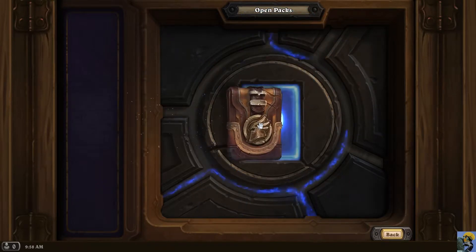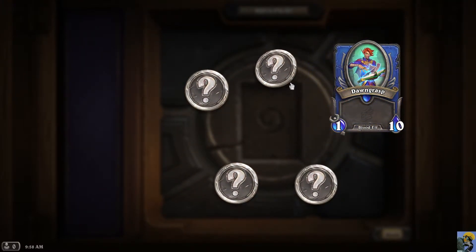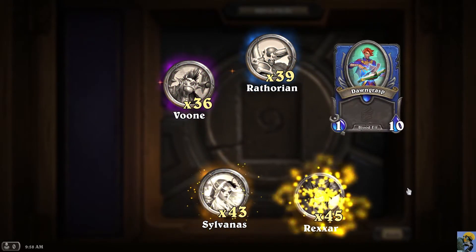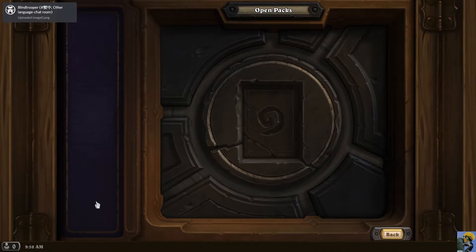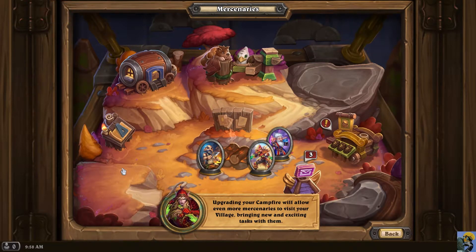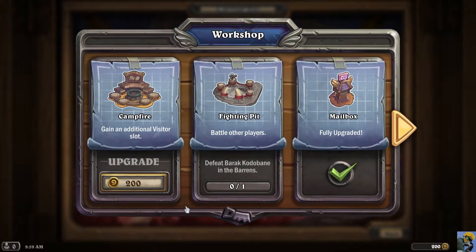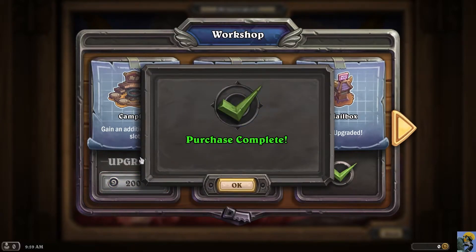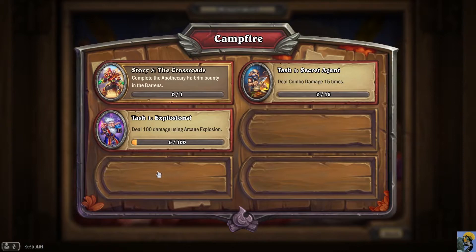We got a rare Dawngrass Blood Elf, and Sylvanas — nice. You get coins and you're just trying to level up. Upgrading your campfire will allow even more mercenaries to visit your village, bringing new and exciting tasks. That rogue lady is your helper. It costs 200 coins to upgrade the campfire? Yeah, do that immediately — that gives you more slots to fill up for rewards each day. So I'll do that instead of getting two packs.